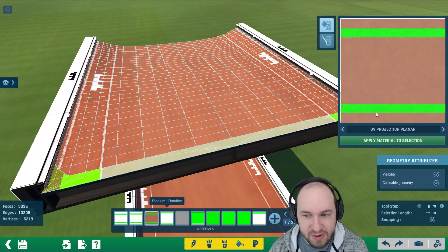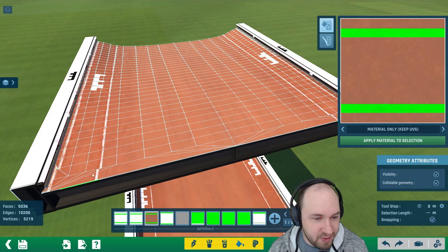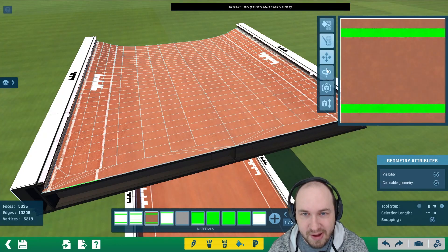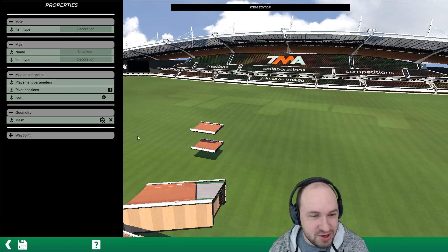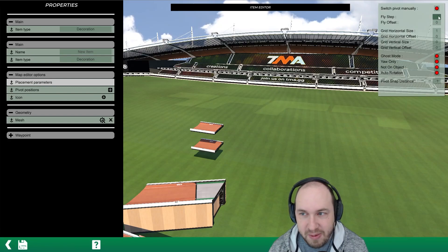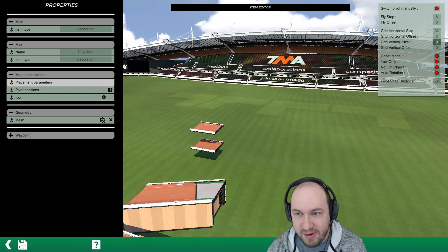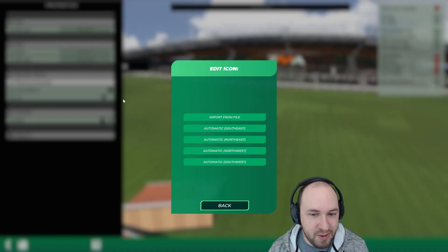Go to the paint can at the bottom, click on road/dirt, change it to keep UVs material only. The white lines here don't line up properly — you can adjust the UVs if you want, but we'll leave it like that. Hit back, keep changes, go to placement parameters, set the fly step to eight, horizontal size grid to 32, and grid vertical size to eight.